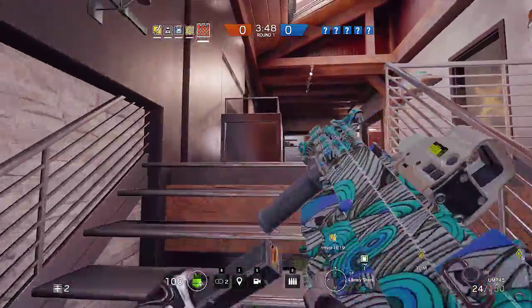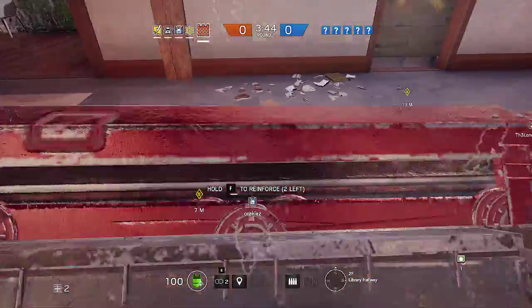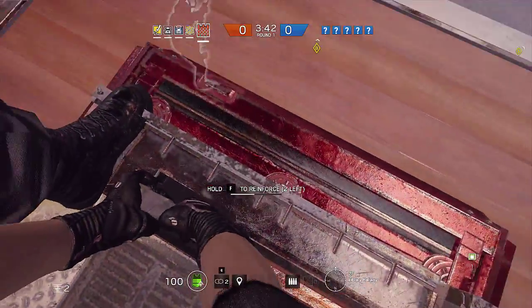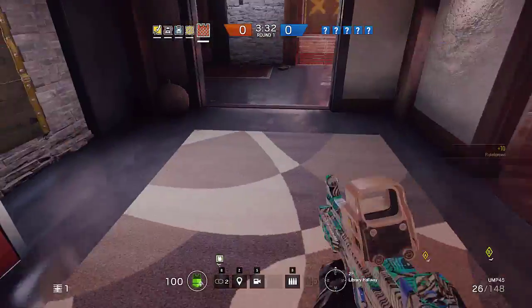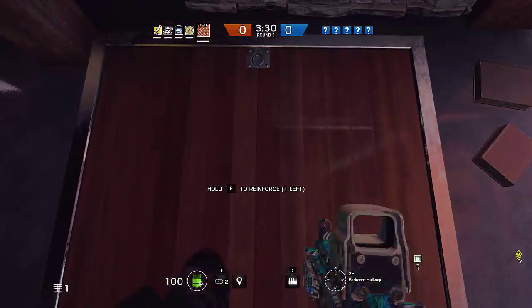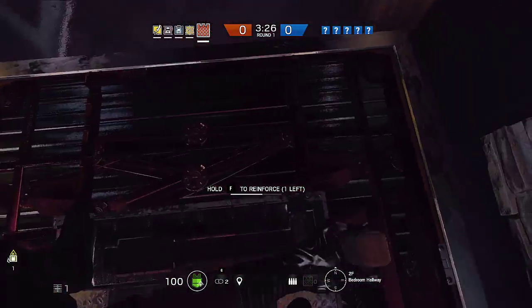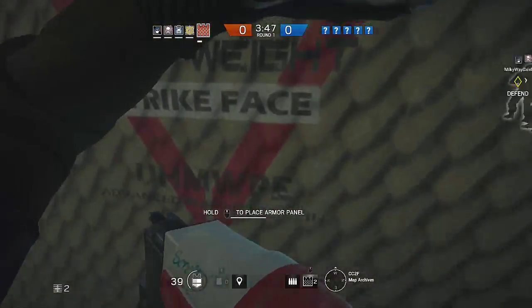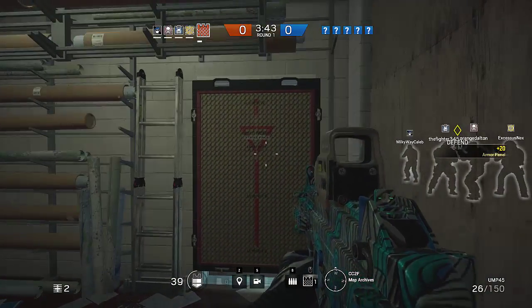The second thing you're going to want to do as Castle is go upstairs and make sure that you're secured on your drop-ins. These drop-ins will really negate the effect of your barricades if attackers are allowed to get through them without sacrificing any of their advantages, like their range. So here you can see us closing that up, and later in the game that does come into play because we're able to funnel them into our kill positions and take them out.